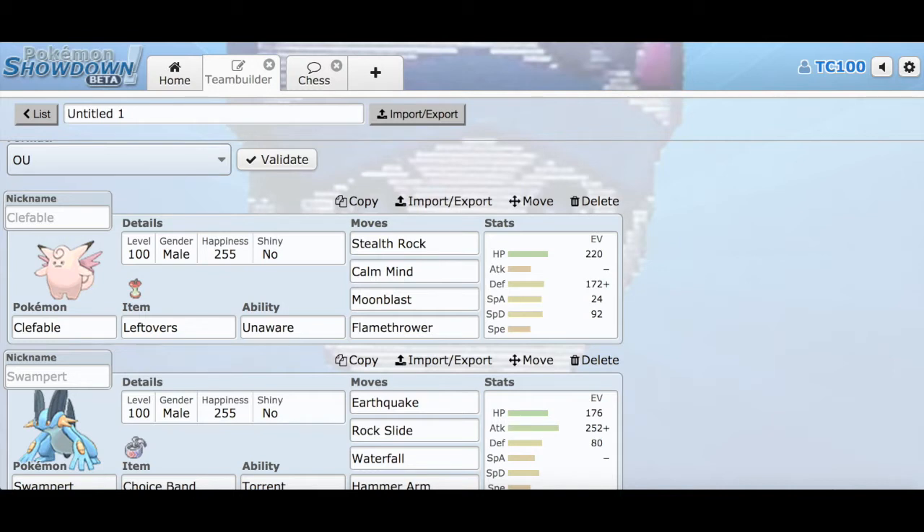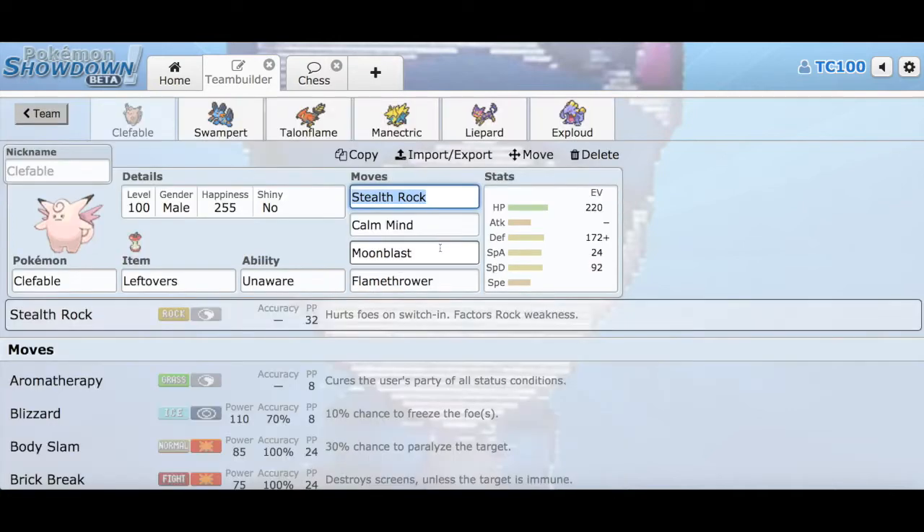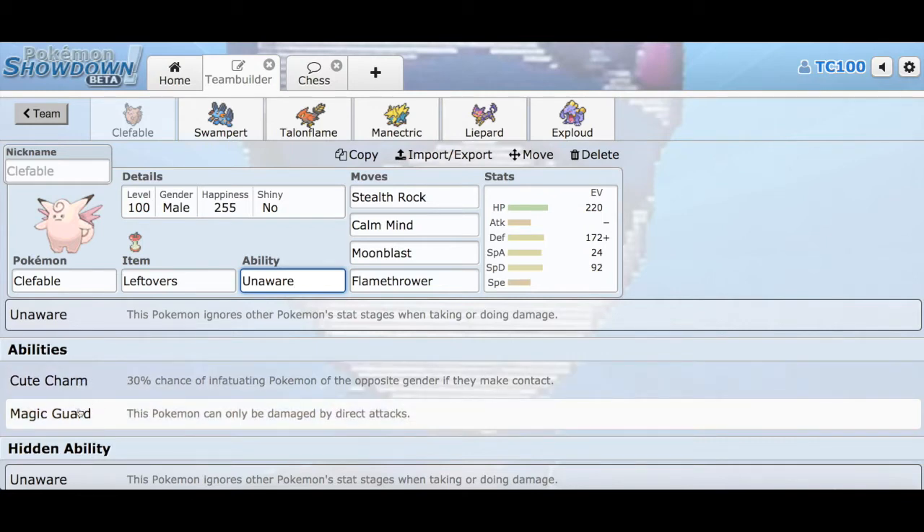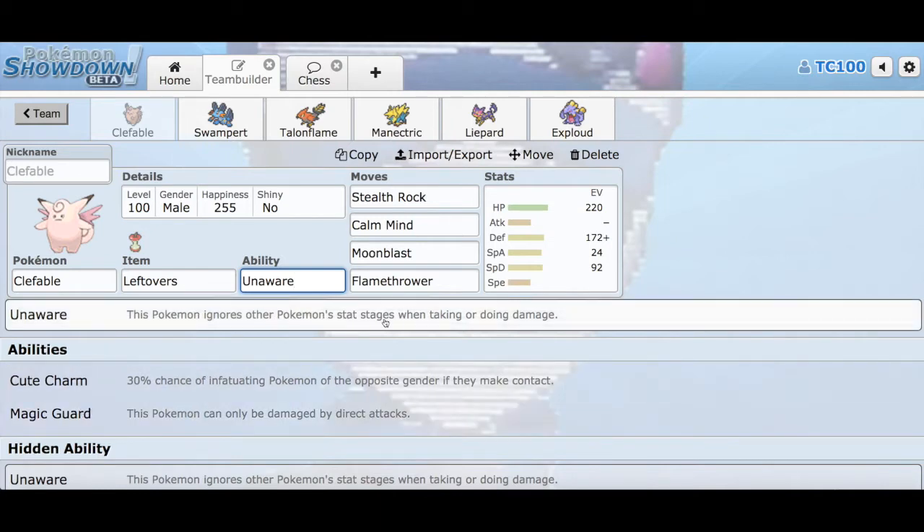I am using a defensive Clefable here — Clefable, the Fairy-type Pokemon. I am playing Stealth Rock to put up some entry hazards on the field. And then Calm Mind, Moonblast, and Flamethrower. The reason I went for Stealth Rock on Clefable is because Clefable is bulky enough to live a lot of hits, and then I can get up my entry hazards just like that, and I can also set up Calm Mind and then spam Moonblast, because my opponents' Pokemon don't really like Moonblast from Clefable. Flamethrower is there for coverage. I put Unaware as the ability here over Cute Charm or Magic Guard. Magic Guard could work here in this scenario, but Unaware ignores other Pokemon's stat changes when taking or doing damage. So Unaware works well this week.